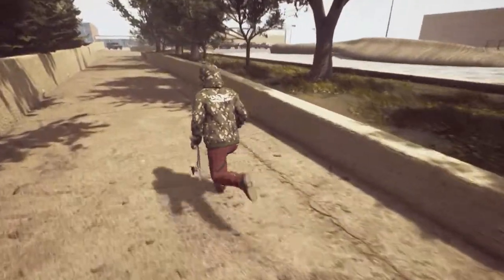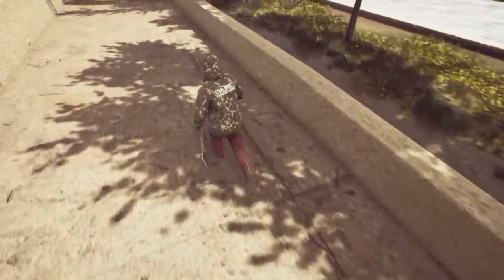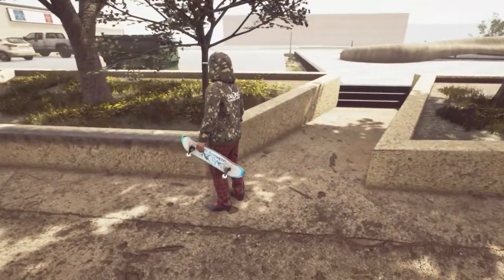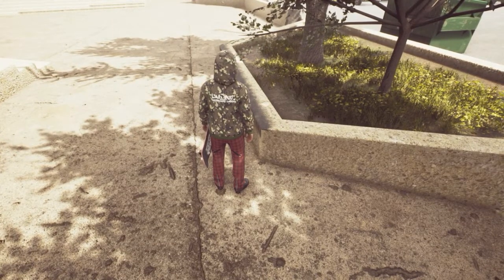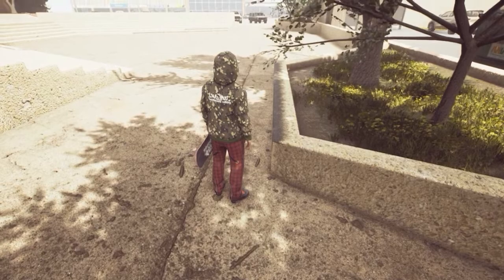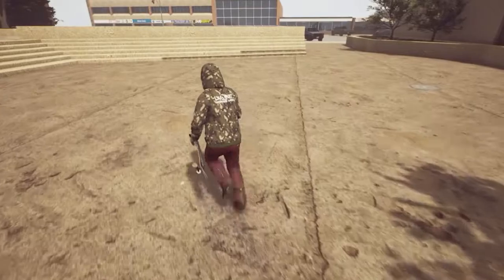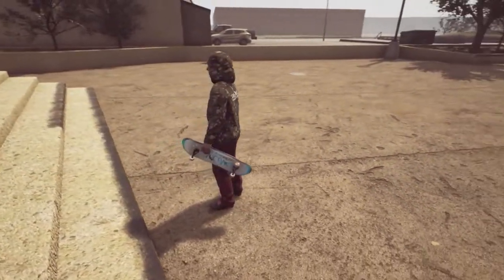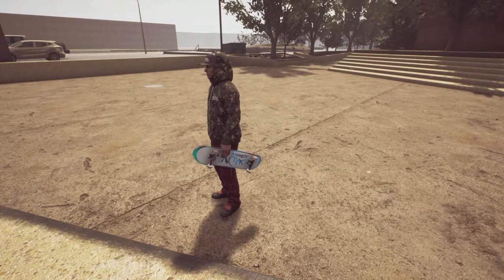Some of the little detail things: I made these little cracks here, and the bumps that were in the cement. Waxed up some of the ledges — I gotta wax up a lot more ledges. This was our main skate ledge, so I waxed this, and also these two stairs over here that we skated a lot. Those are my first waxings, and then I'll do some more as we progress in the level.